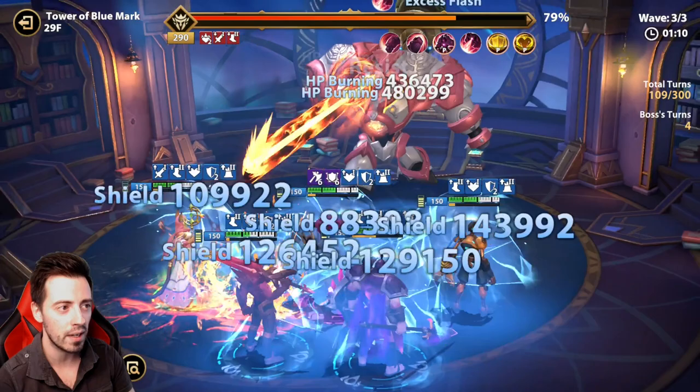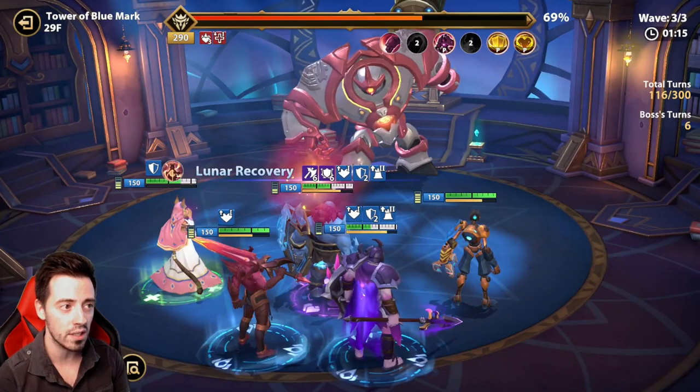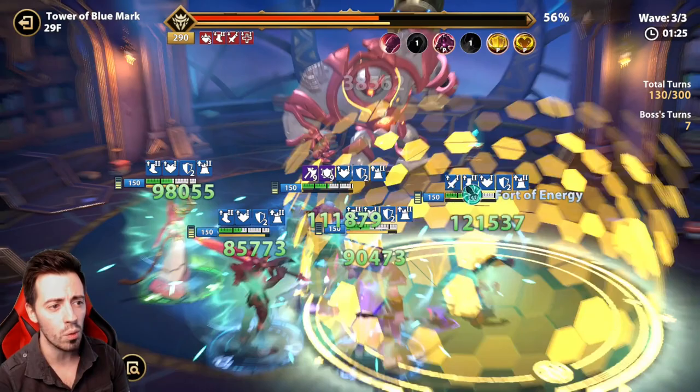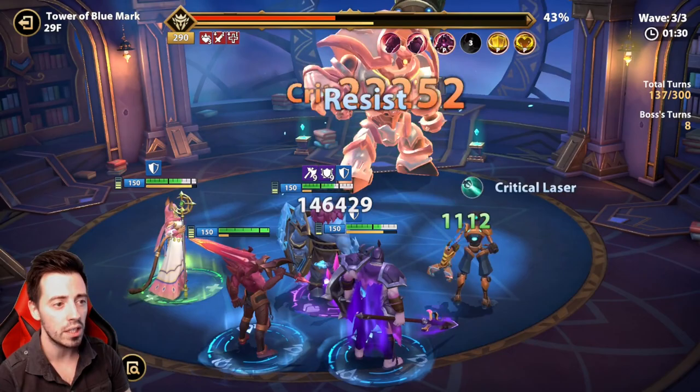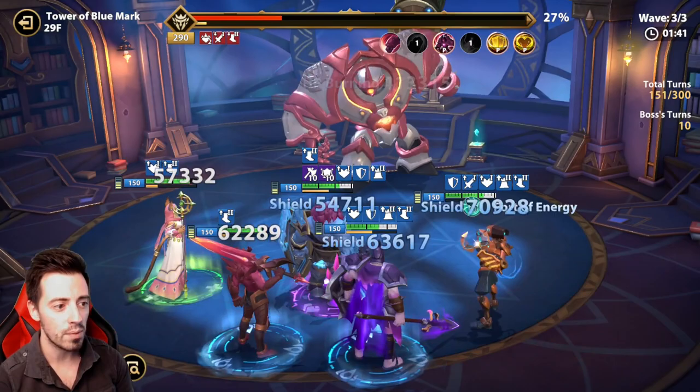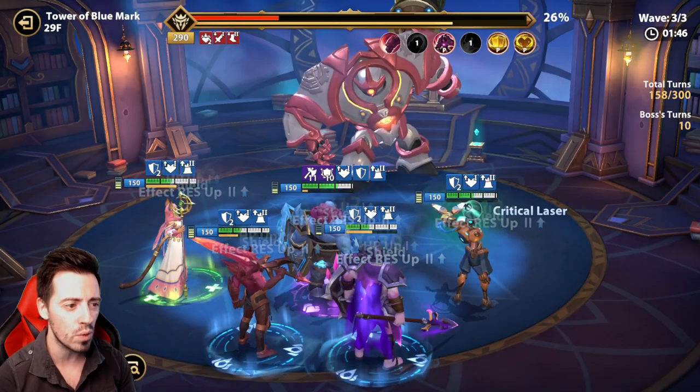Attack down, speed down, HP burnings — 4 HP burnings, attack down one more time — this is great. I blocked the ultimate of Dustin so he always uses his basic attack in order to lower the attack of the boss more often, it's really important, and to apply the shield. Shield on my units — 3 HP burnings on the boss, 35% HP remaining, 27%, 2 HP burnings — normally it should be nice — and speed down reduction on the boss and I have a lot of shields on my units.